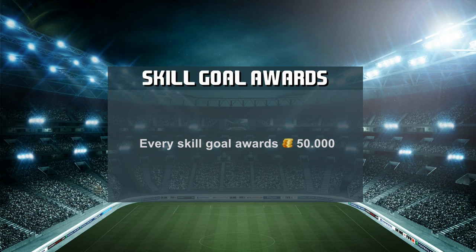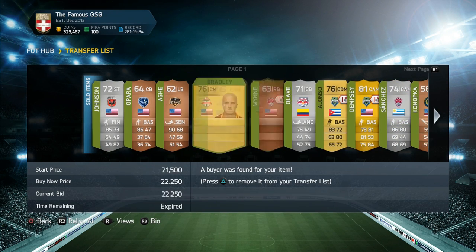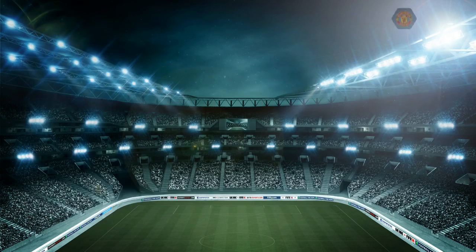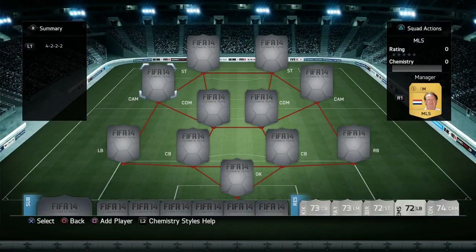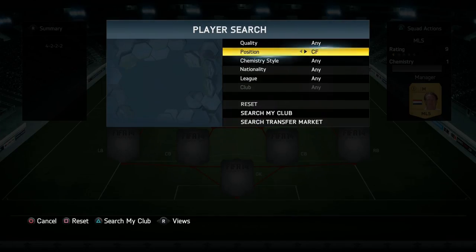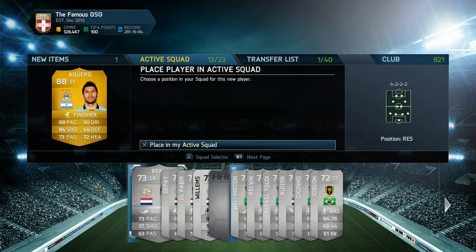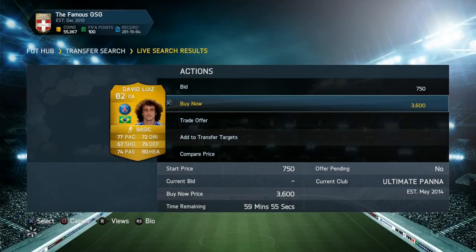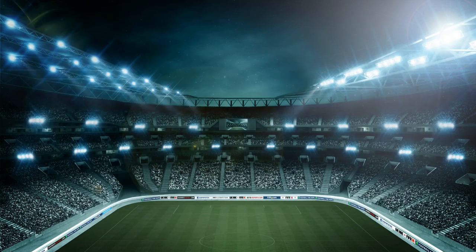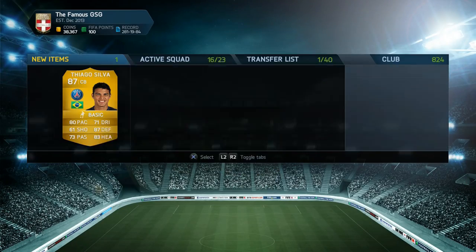For the final 10 episodes of the series we'll be using the skill goal award — basically we'll get 50,000 coins for each skill goal we score. I'm thinking that at episode 100 we're gonna finish it all off and build a crazy squad, trying to get Ribery, Zlatan and Ronaldo into the same side — just one crazy team with a bunch of skillers.